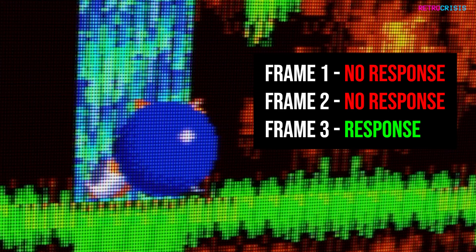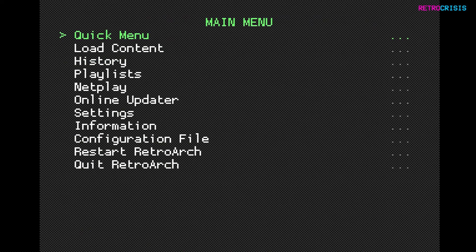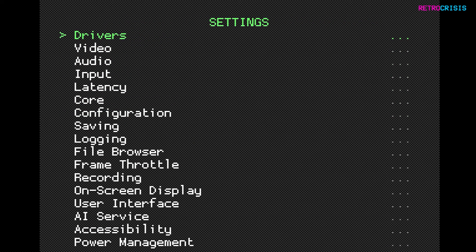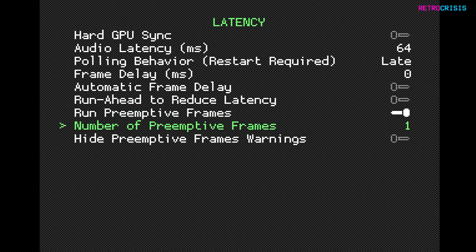Press F1 on your keyboard, then go to the main menu, go to settings, go to latency, and then go down to pre-emptive frames. If you have run ahead enabled, switch that off. Enable pre-emptive frames, and below it where it says number of pre-emptive frames, change that to 2, then press F1 to go back to your game.